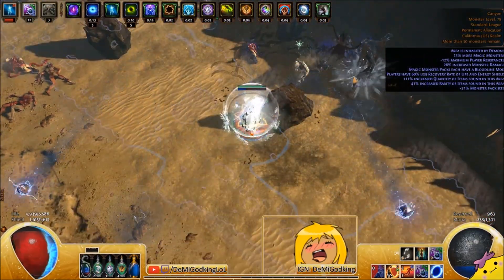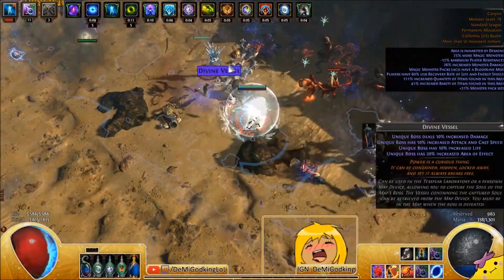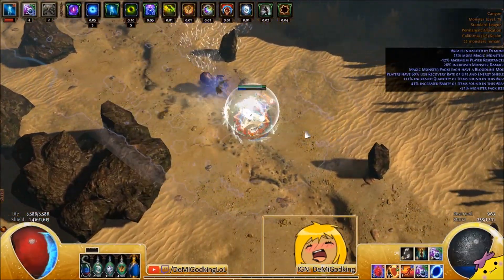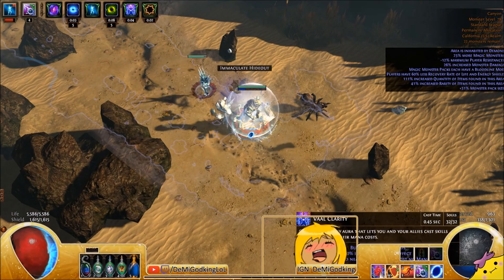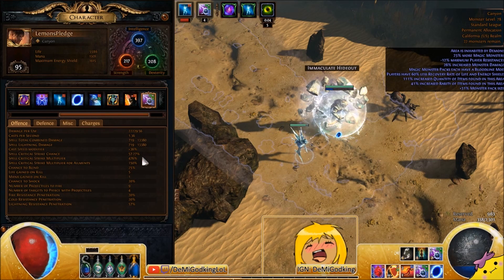All you have to do is shield charge, throw traps, and press your flasks sometimes. I use Vaal Clarity — my Vaal Clarity lasts for 17 seconds, which is 17 seconds of not having to worry about mana at all. If you use your timing right, you can basically have this up for the entire map, which is just stupid. There's my damage with everything up.